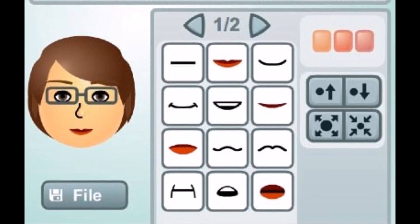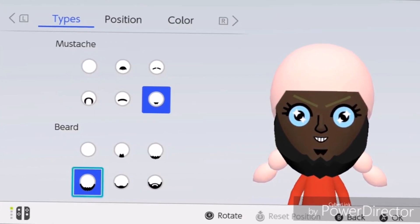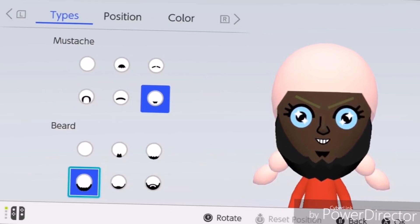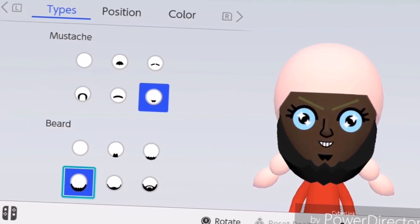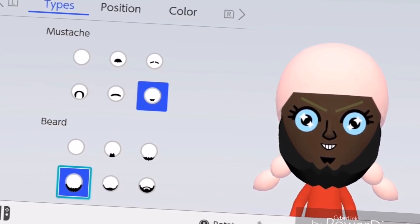Multiplying that by 5 moustache types — not including no moustache — times 7 moustache heights, times 9 moustache sizes. Then times 5 beard types, times 100 colour options for the beards. And then we're adding 2 for no beard or no moustache.